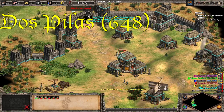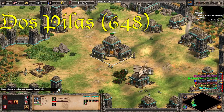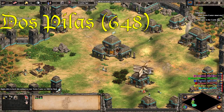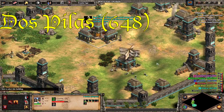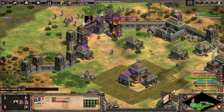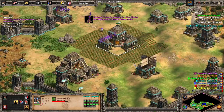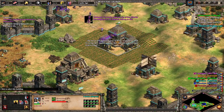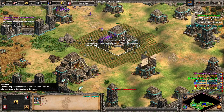Next up we have Dos Pilas 648. Like Bokhara, this scenario was developed by Freeman as part of the Forgotten historical battles. Also like Bokhara, Dos Pilas is your only chance in all of AoE2 DE campaigns to play as the Mayan civilization, who sadly never got their own campaign and only appear as smaller villages in the Montezuma campaign. This scenario is quite expansive — you play as a small group of Mayan warriors caught in the middle of a conflict between the two powerful city-states of Tikal and Calakmul.